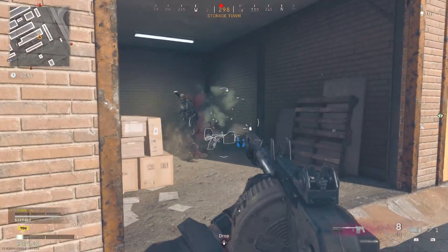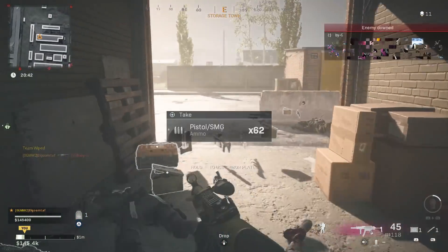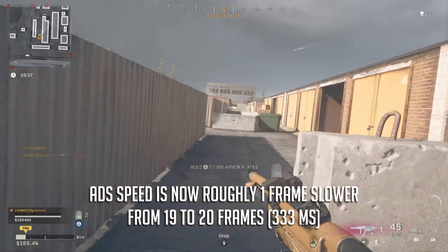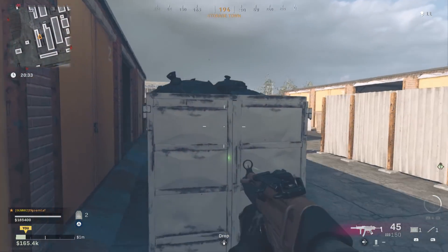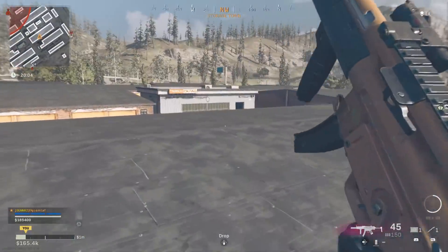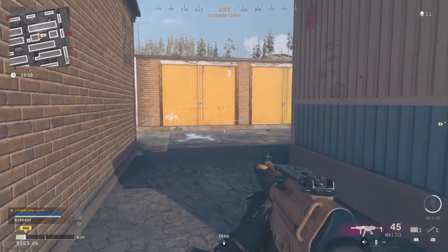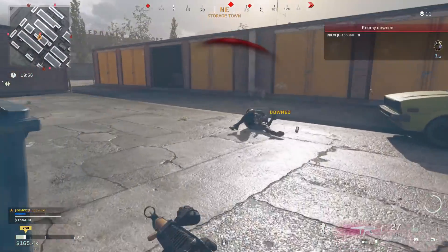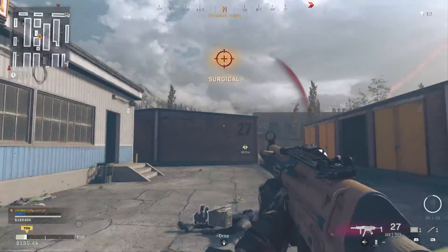As for the aim down sights penalty, it does seem like it got a slightly slower aim down sights time, but only by about a frame from what I could tell. Its ADS time was never too slow or too fast — pretty average feeling — so now it may be slightly slower but it's still really good. Most of you probably hip-fire it anyway, so it's not that much of a big deal. These were the quote-unquote nerfs, and I'm okay with that because these changes are all pretty subtle and don't really change the gun much at all.